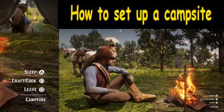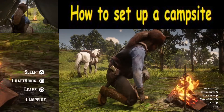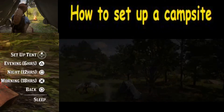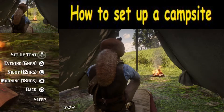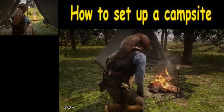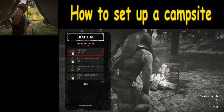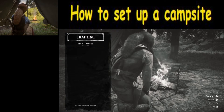Now that we have our campsite set up, there are a number of options. First off, if you want to get some sleep, there's always the sleep option. If you hit sleep, you're going to see a bunch of options come up — one of which is set up tent, which we're going to do right here. You can also sleep for different time frames, as you can see from the buttons on the left side of the screen. Another cool thing is you can craft items. There are a lot of different crafting options, and you can filter to show only the ones you actually have items for.